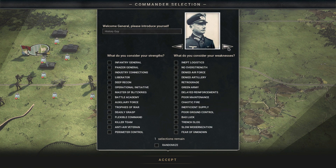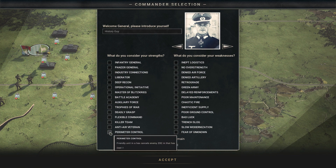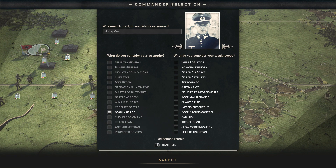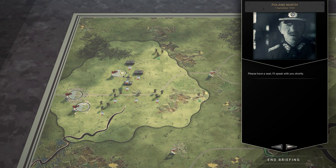For this first playthrough I'm not going to choose any weaknesses — just one strength. I'll go with Deadly Grasp: encircled enemy units suffer twice the penalty. That way I know that if I try to encircle units I'm going to be able to get that bonus. So let's dive into Poland North, September 1st, 1939.